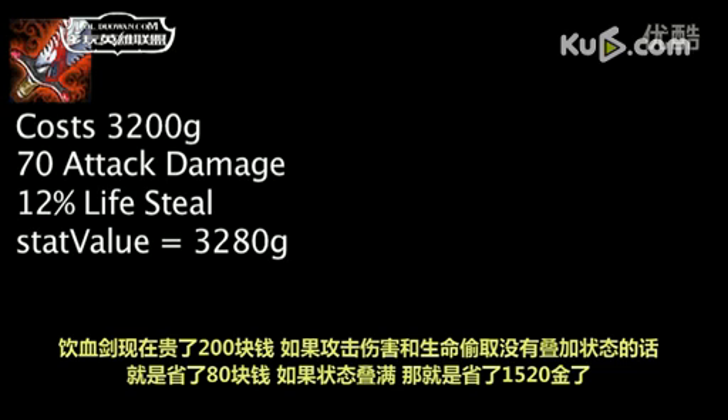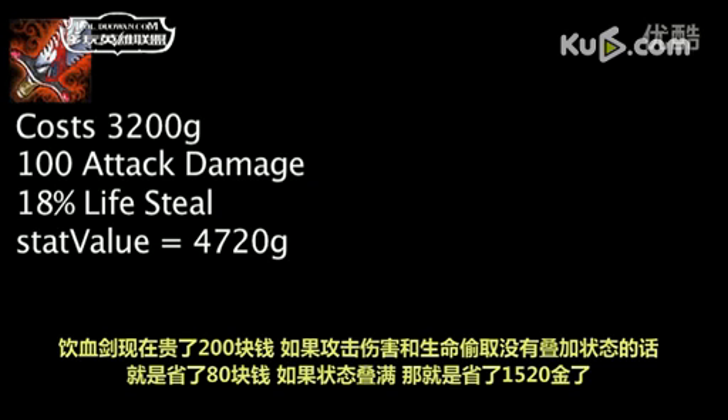The Bloodthirster now costs 200 more gold. One is now saving 80 gold on attack damage and lifesteal when the Bloodthirster has no stacks, as opposed to saving 280 previously. One is now saving 1,520 gold when the Bloodthirster has full stacks, as opposed to saving 1,720 gold previously.